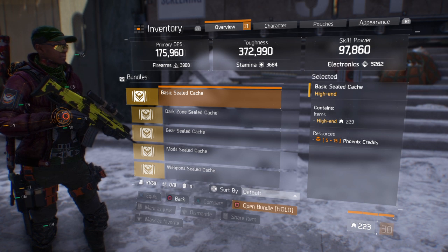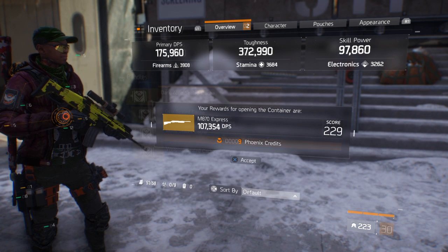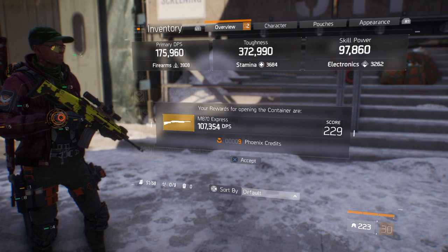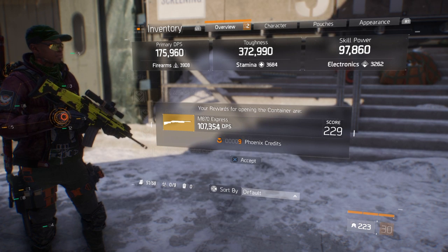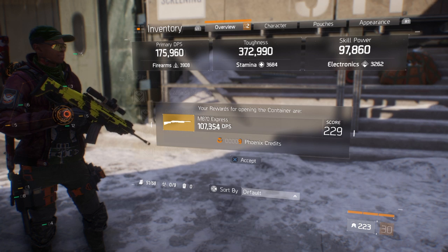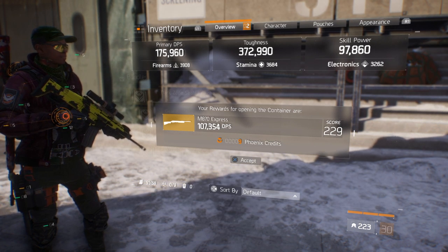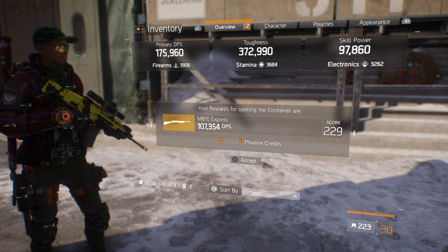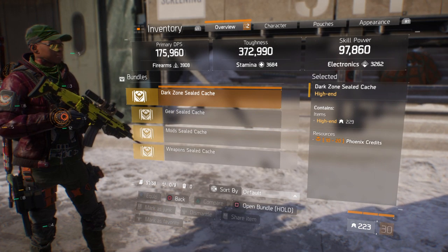Another basic one — this gives me an M870 Express shotgun. That's a pump shotgun. I got 9 Phoenix credits, and this is also a top-score weapon. Not a big fan of these kinds of shotguns though, so I'll probably just end up dismantling it.